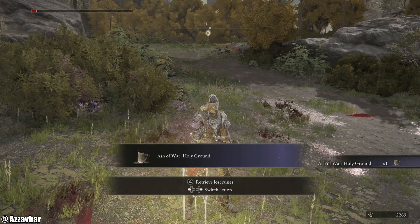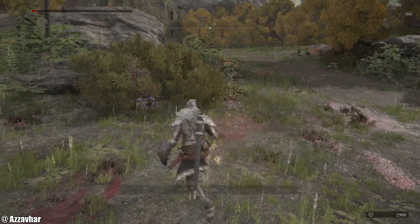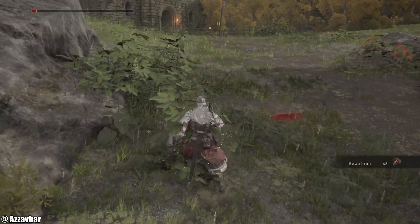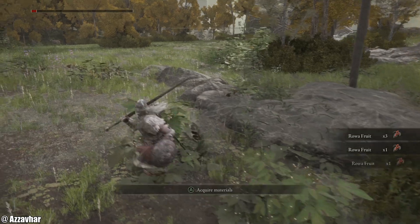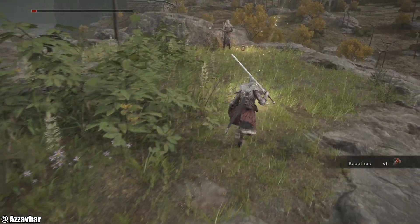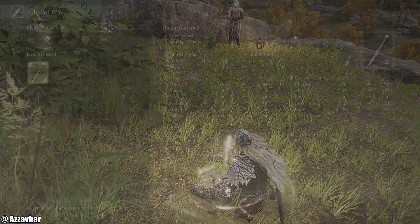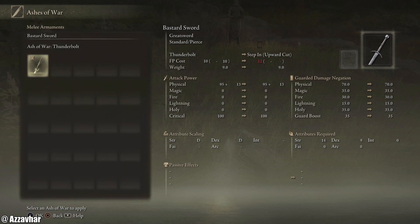Ashes of War. Ash of war — Holy Ground. Retrieve lost runes. That was wild. Can't believe we actually got that. Let's go straight back to the site of grace. So we took out that guy and got that ash — whatever that may be. Ashes of War. Perhaps we can apply that to the weapon. Thunderbolt — Ash of War.